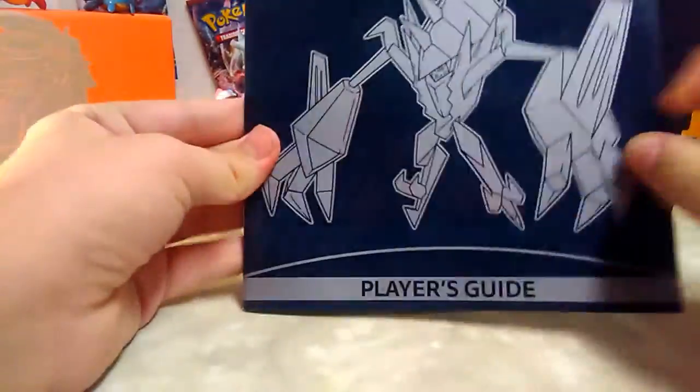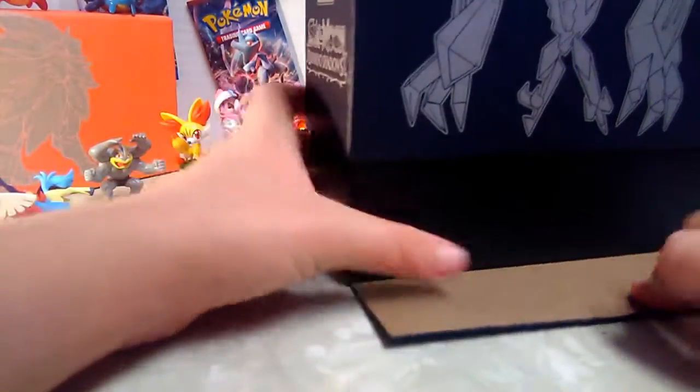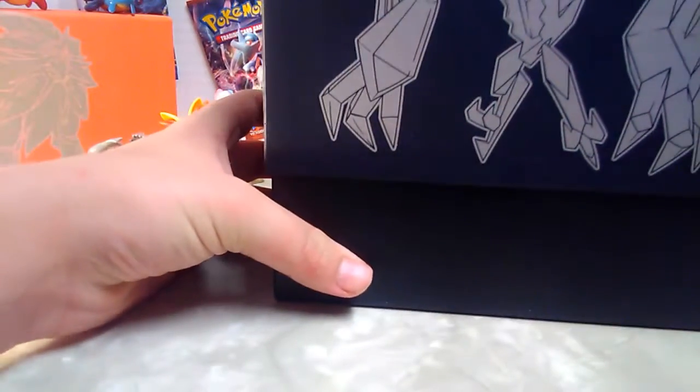There's Necrozma right on the front, looks pretty cool. So I believe this is like the first black Elite Trainer Box - that's pretty cool.